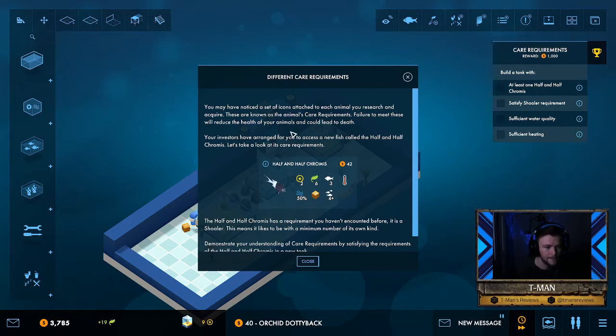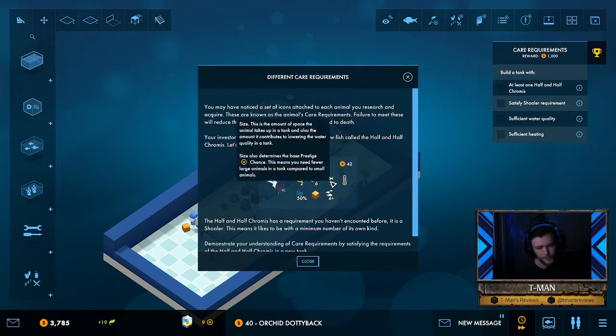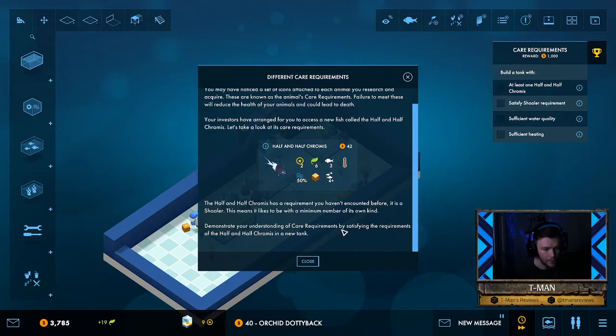Your investors have arranged for you to access a new fish called the half and half chromis. I'm going to butcher so many names. Let's take a look at its care requirements. So this half and half chromis is what is known as a shoaler, which means it needs to be in a group of at least four of the same kind of fish. Demonstrate your understanding of care requirements by satisfying the requirements of the half and half chromis in a new tank — well, we can do that.